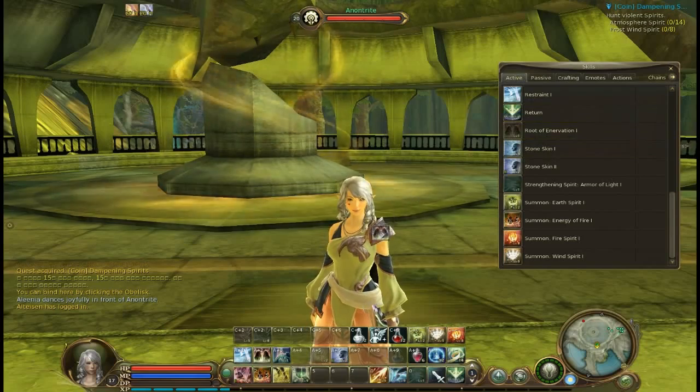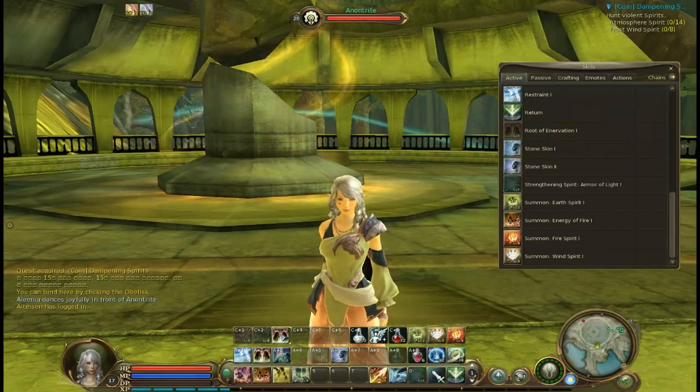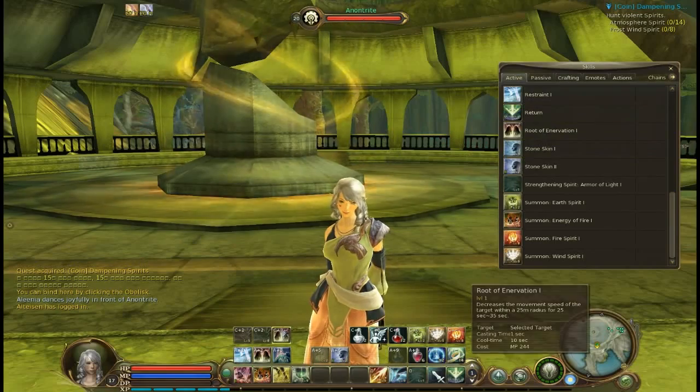To drag a skill to the hot bar, simply click on the icon, drag it to the box you want to use, and release the mouse button.